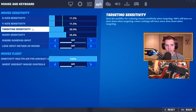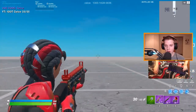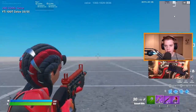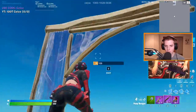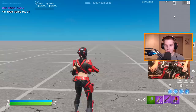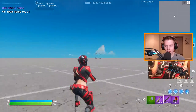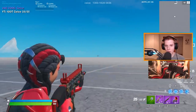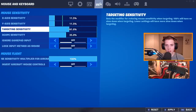Your targeting sensitivity is your ADS sense — how fast you move while aiming in with an AR, SMG, or shotgun. It's a multiplier of your X and Y; mine is 30%. I recommend starting at 50% and going down to find what you like. 30% is really slow but helps me track opponents without being so slow I can't flick onto someone's head at close range. Some people play 100%, meaning hipfire and ADS are the same speed, which makes flicking easier. Something below 50% is optimal. Scope sensitivity is the same but for snipers — I have it slightly higher than my ADS sense because I like to be able to flick, but still low enough to hit snipes.